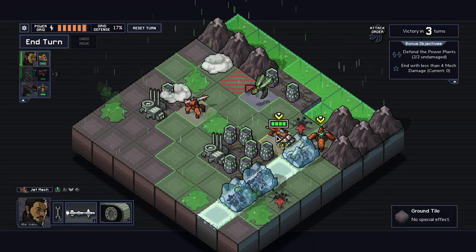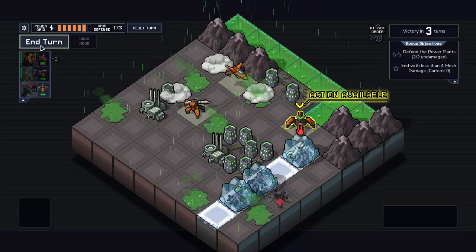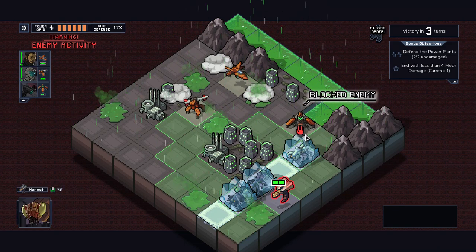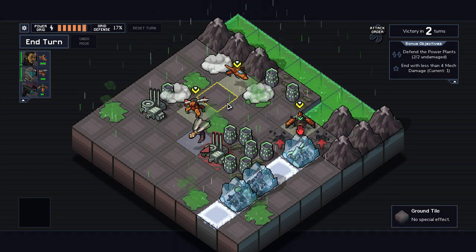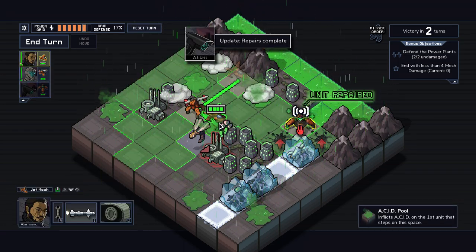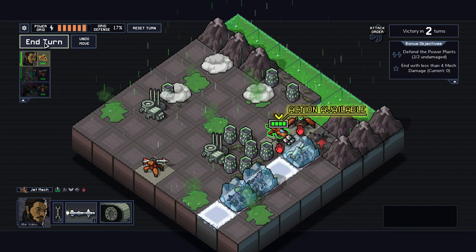We can deal with these pretty easily now. I'll block some of these things. The clouds no longer hurt. If I have armor, does that mean he doesn't take damage when I block an enemy? I don't think it does anymore. I guess we're just going to heal ourselves. I think we're going to get hit by acid unless I do something like this. We only have two turns until victory.